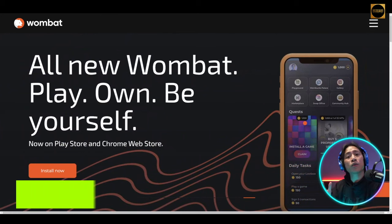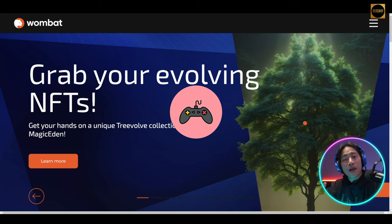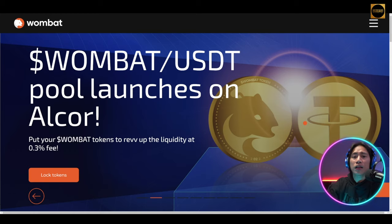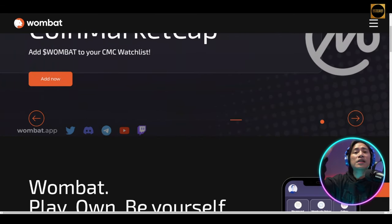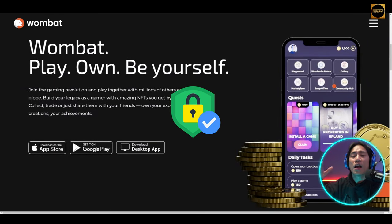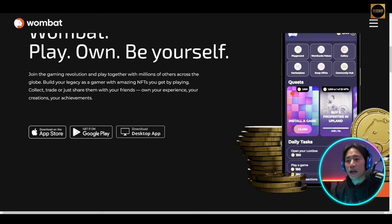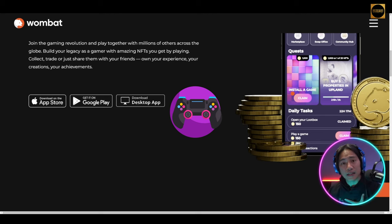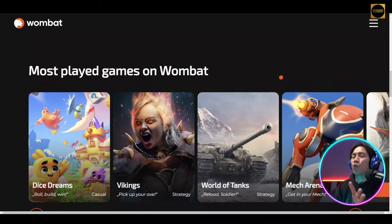Spillworks is the one who created Wombat, and it is shaping web3 gaming's future with more than 6 million users in their community worldwide. Spillworks is a Berlin-based company founded in 2018 and has become trusted by a lot of people in the realm of web3 gaming. Their mission is to empower gamers like us by ushering in digital asset ownership across all games, harnessing the web3 power to promote individual expression.